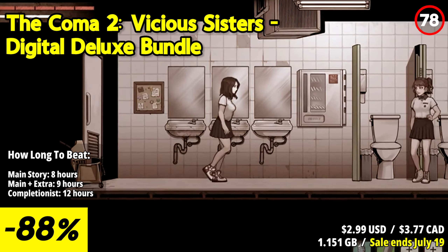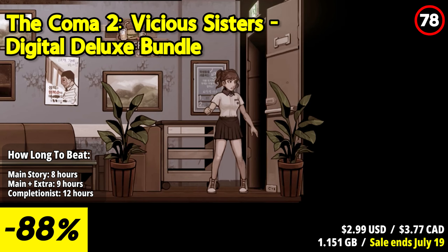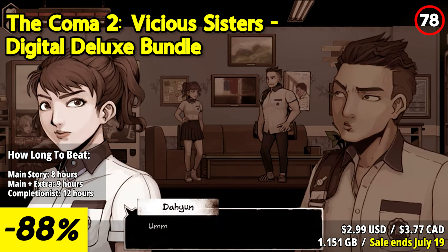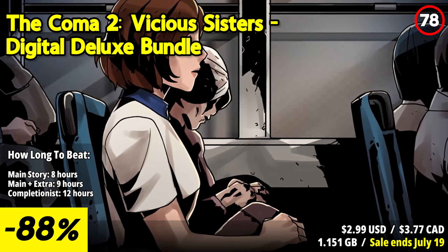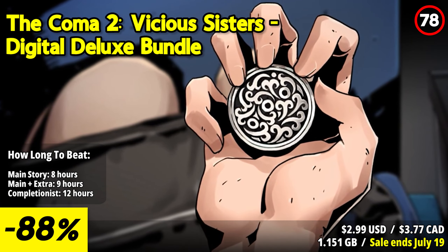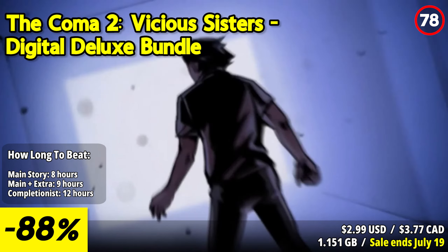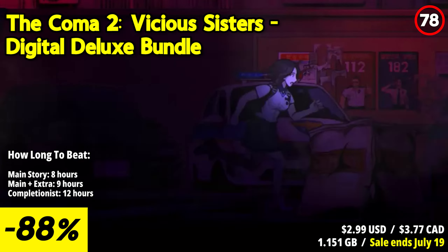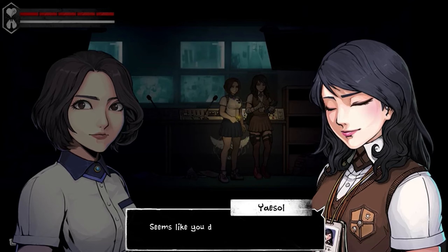The Comma 2: Vicious Sisters is a chilling and atmospheric survival horror game known for its immersive storytelling, eerie setting, and tense gameplay. Players assume the role of Mina Park, a high school student who becomes trapped in an alternate dimension inhabited by sinister entities and a malevolent presence known as the Vicious Sister. The game's story is filled with suspense, mystery, and psychological horror elements that keep players on the edge of their seats as they unravel the secrets of the Comma.